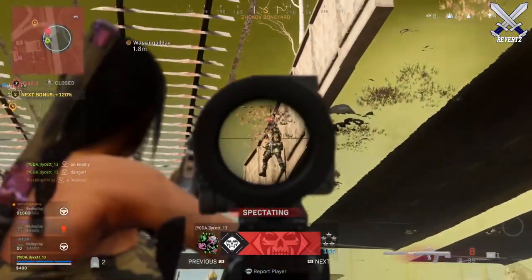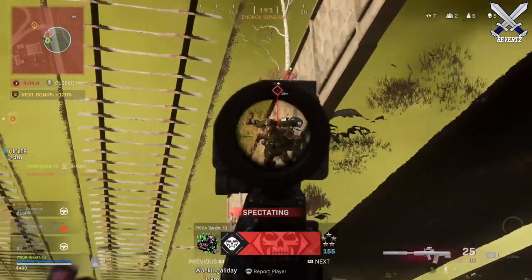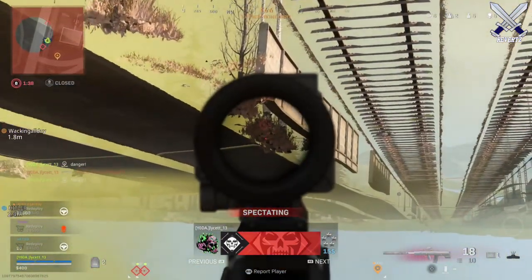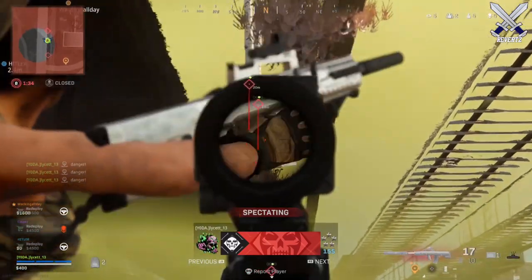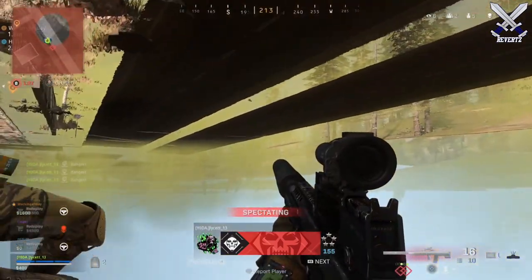This glitch has been going on for the past 24 hours and I haven't seen any of the developers talk about it or bring it up on Twitter or Reddit at all. Hopefully this video makes its way to them. It's truly game-breaking — pretty much all you have to do is fly a helicopter and go by a dam, and the rest is self-explanatory.